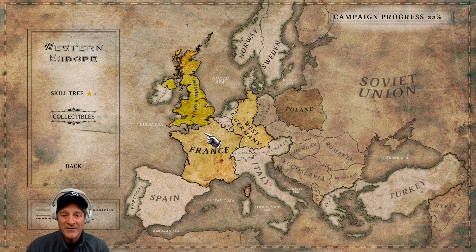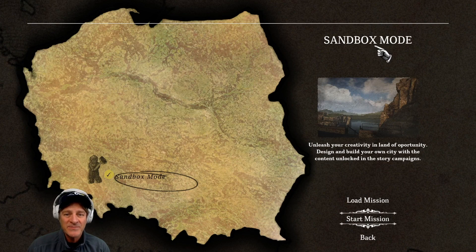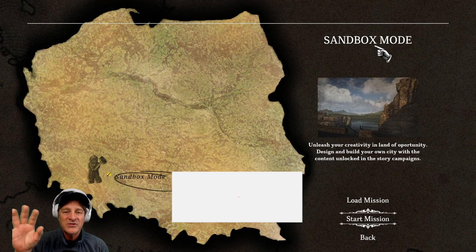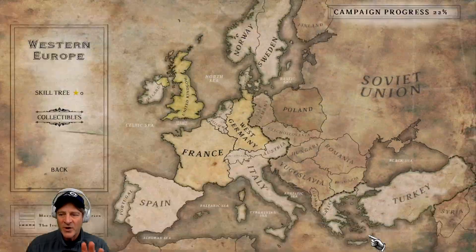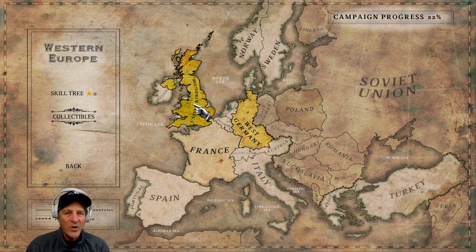This is the campaign outline. It takes place over three regions. Poland is its own separate thing. There's also a sandbox mode where you can come in and rebuild structures that you've unlocked in the campaign game — probably worth doing a separate episode on that at some point. For now, let's do a quick overview of the campaign, and then we're going to jump in and play one of the earlier scenarios.